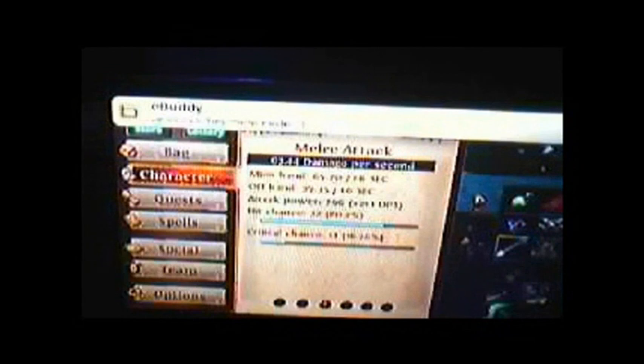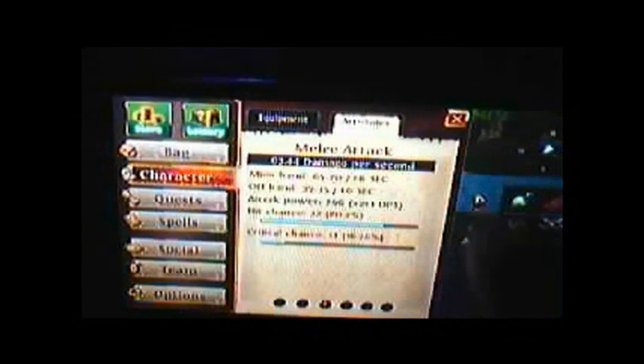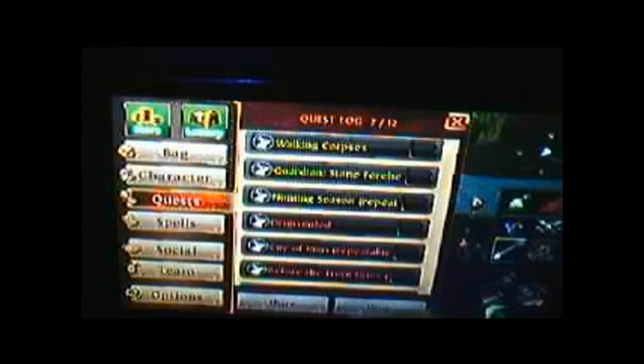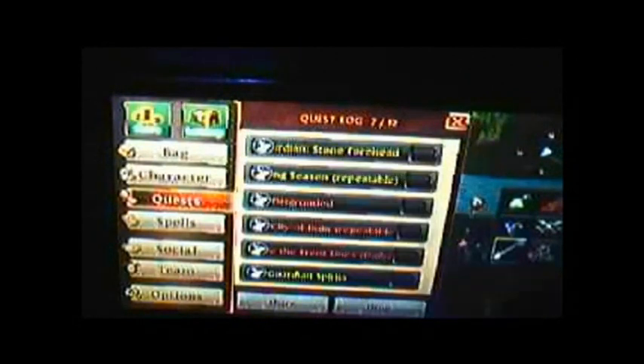Somebody had to message me during a video — well done. You've got melee attack, range attack, spell attack, and defense stats. Then there's your quest log — you can take 12 quests at a time, view and track them, and it shows a blue arrow under your feet that guides you to your objective.